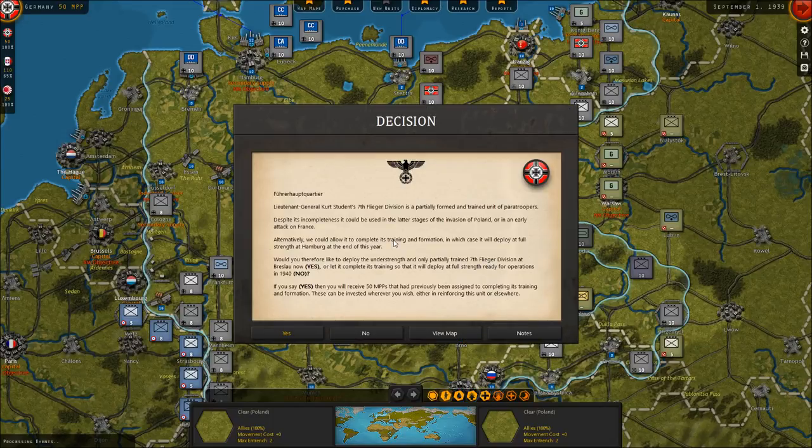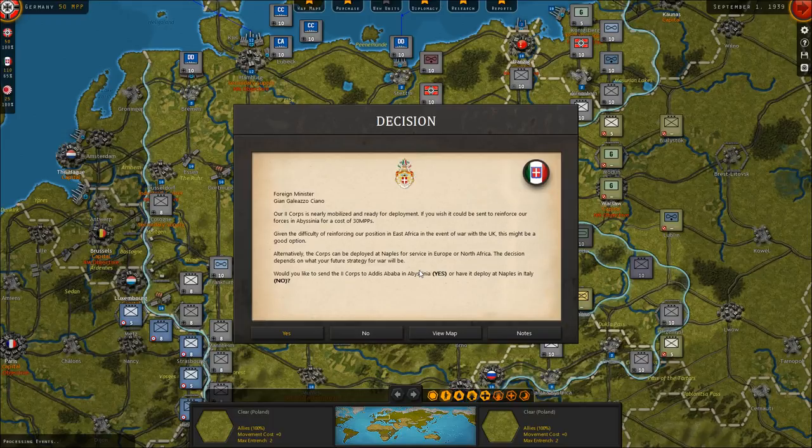Führerhauptquartier event: Lieutenant General Kurt Student's 7th Flieger Division is a partially formed and trained unit of paratroopers. Despite its incompleteness, it could be used in the latter stages of invasion or an early attack on France. Alternatively, we could allow it to complete its training and deploy at full strength at year's end. I don't have a need for the Flieger Division right now, so we're going to say no and get it fully completed. For Italy, the Second Corps is nearly mobilized — we'll send it to reinforce forces in Abyssinia.